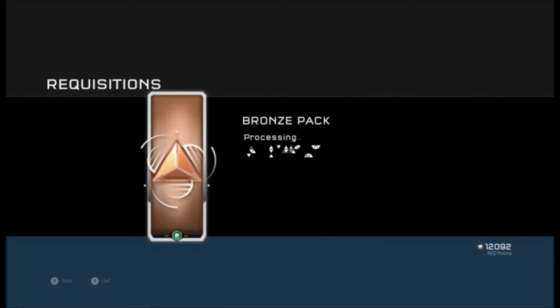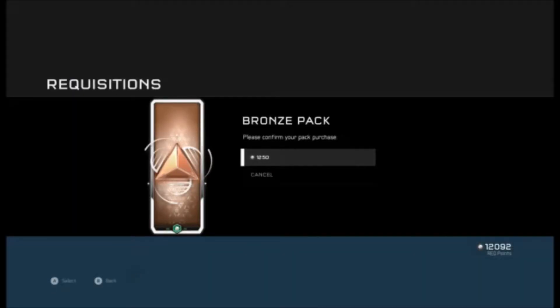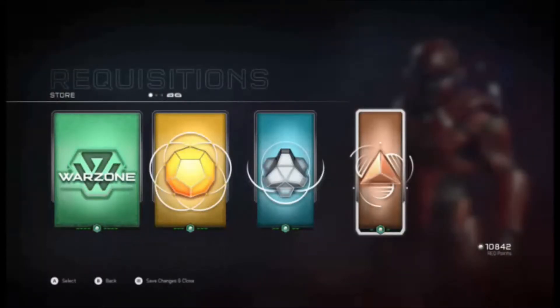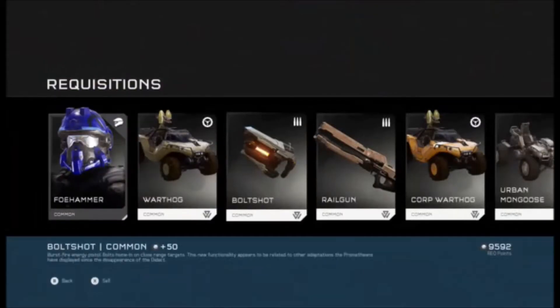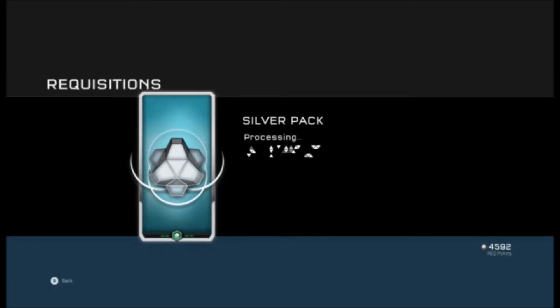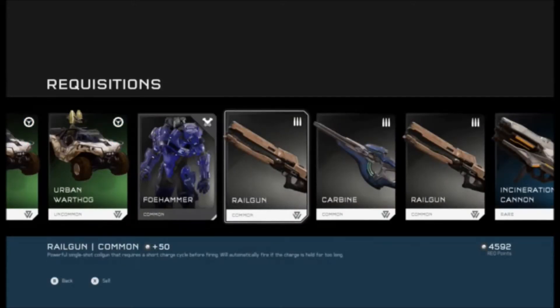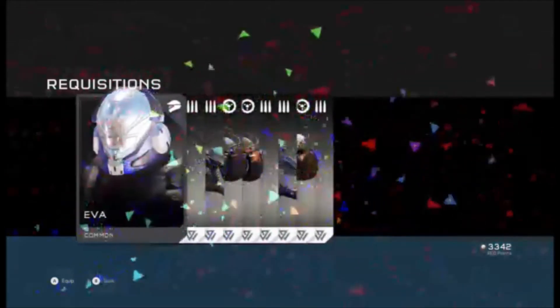There's about a 75% chance you get a permanent item in a bronze pack, so just open them — you try to get three permanent items for the price of two buying a silver pack. After you've got all the common permanent items, you can then open silver packs to get all the uncommon permanent items, then after you've got all the uncommons, just open gold packs after that.